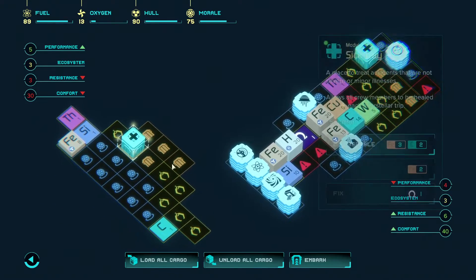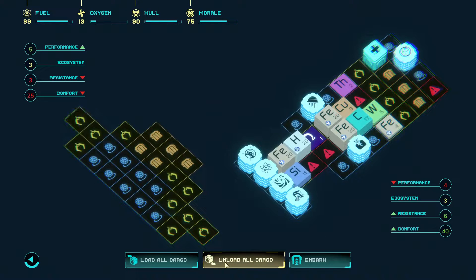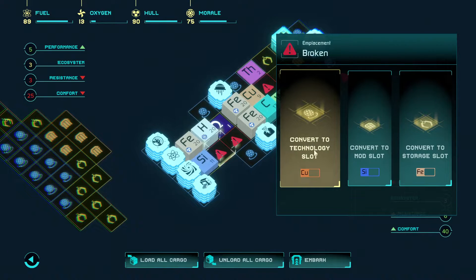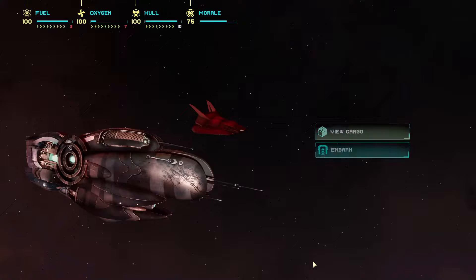I wonder if there's a disassemble all button — I don't think there is. Then we'll unload all the cargo. This one's just so much better — we can repair these things, it's got so much more cargo space and so much more build options in my opinion. The other one had better comfort and stuff but I don't think it was much bigger. I'm going to go with this one — I just think it's better.